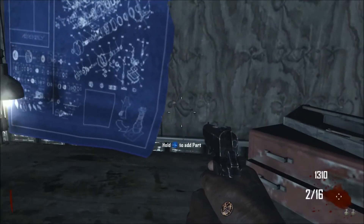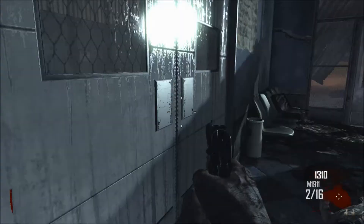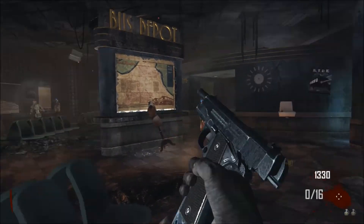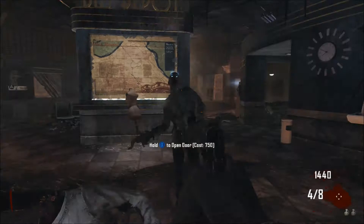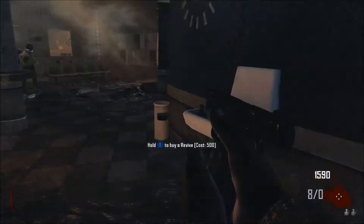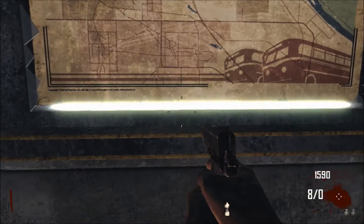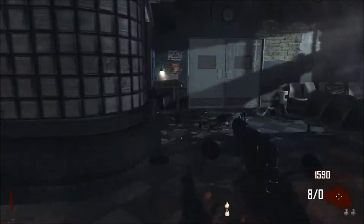As you'll notice, that door right here says it will need a source of power. You need the turbine to open it, or else you have to pay 750 points to get out of this first room, which in my opinion is a waste because you can spend it on the Quick Revive or the gun over there. Get the mannequin — it's right in front of the door on this little divider thing — and add that to the workbench.